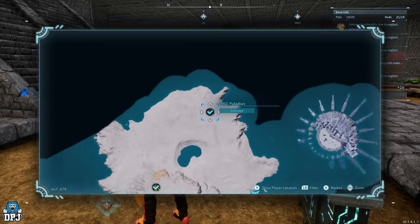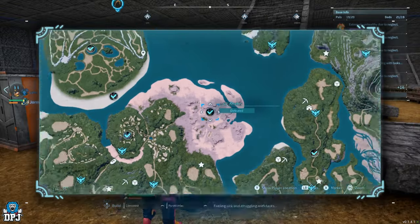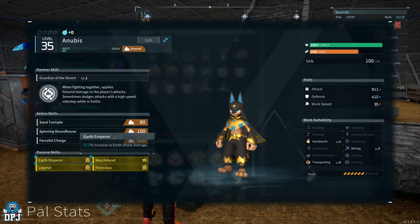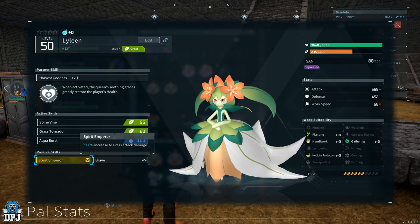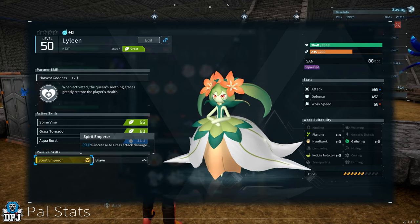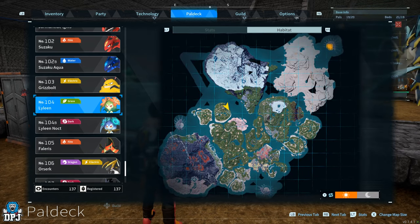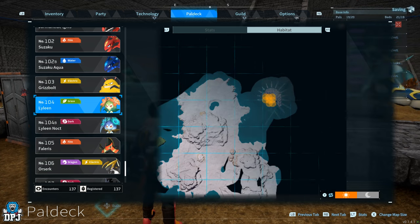Next up we have Earth Emperor, a passive exclusive to the Anubis world boss, which gives a 20% increase to ground damage dealt. We then have Spirit Emperor, exclusive to Lylin - doesn't have to be a world boss. Go out and catch a Lylin, found on the map here, and there's a chance it will come with Spirit Emperor, which gives a 20% increase to grass damage dealt.